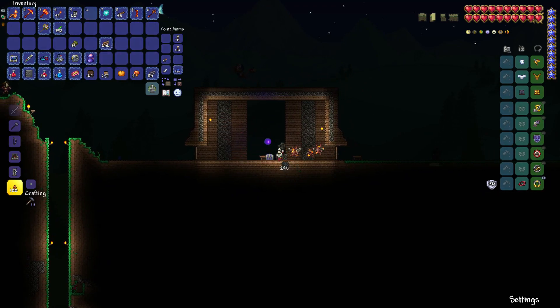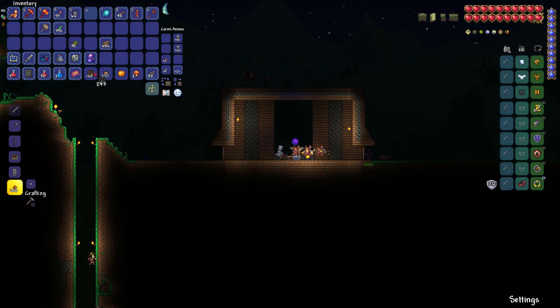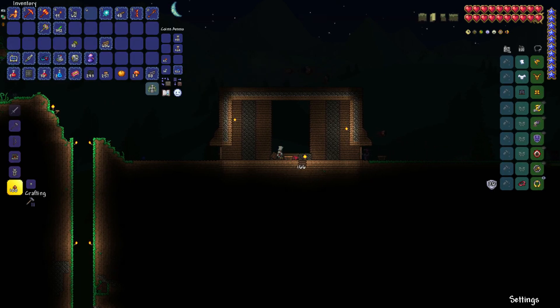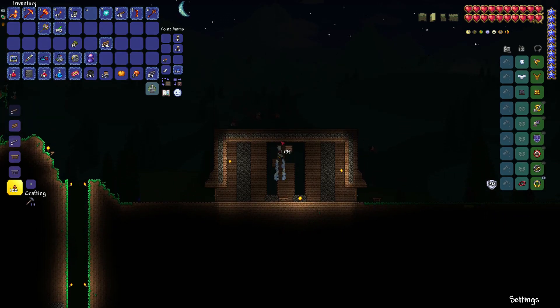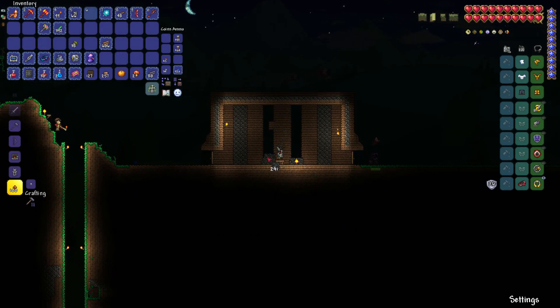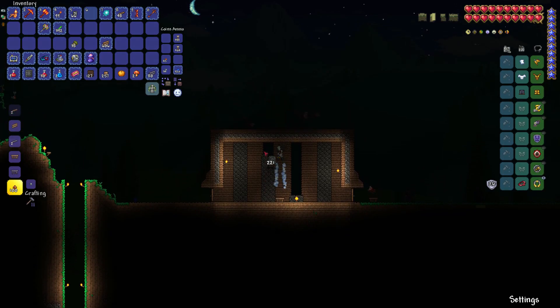Sometimes it's not even because I didn't measure, but it worked out pretty perfect. One thing I do recommend is make sure you have a center block in your house — otherwise it can be a little annoying to place certain types of furniture, like tables and chandeliers.